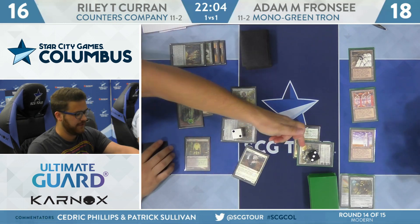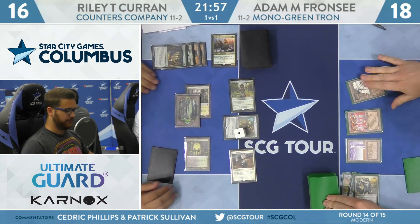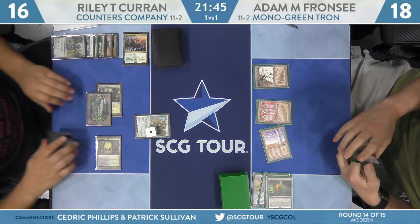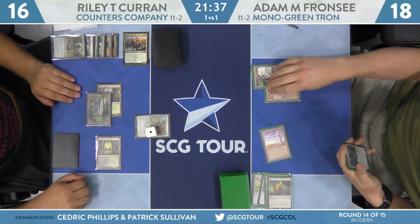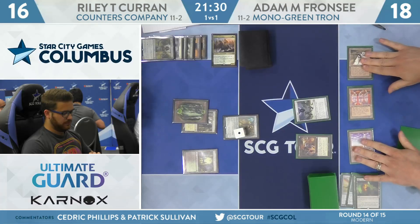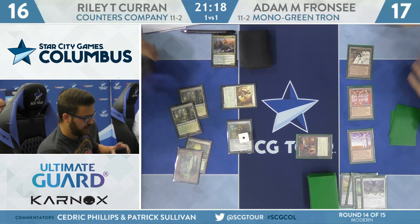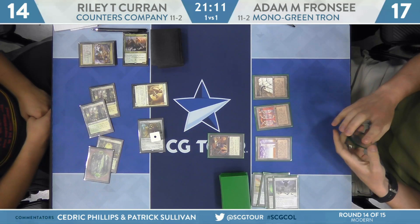Four mana — Walking Ballista joins. Giver of Runes helps take care of Karn. I'm not in love with using the Karn to take care of a Knight of Autumn when you can get more out of that card. Blast Zone is used for one to take care of the Giver of Runes and the Noble Hierarch, leaving Riley with just a Walking Ballista. With Blast Zone in hand, it seems like you go up, make Karn attack, put pressure on him, and then next turn Blast Zone away the ones while Karn exiles his best thing. Abrupt Decay takes care of the Oblivion Stone.